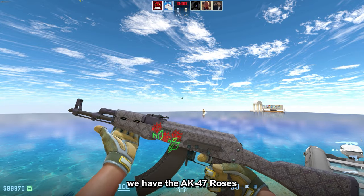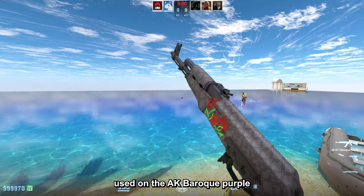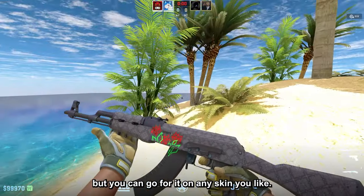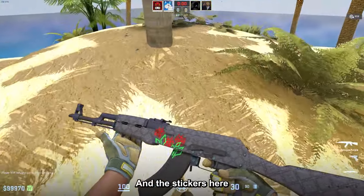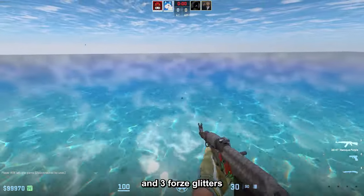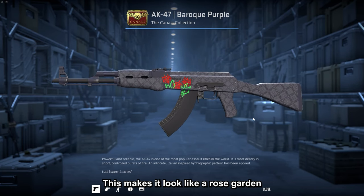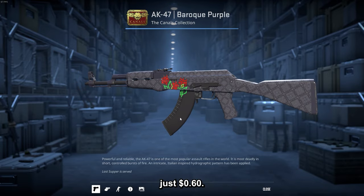For our third combo we have the AK47 Roses, used on the AK Baroque Purple — but you can go for it on any skin you like. The stickers are two Sprout stickers from Rio, scratched, and Free Forza Glitters from the Paris Major, also scratched. This makes it look like a rose garden and the full combo is literally just 60 cents.